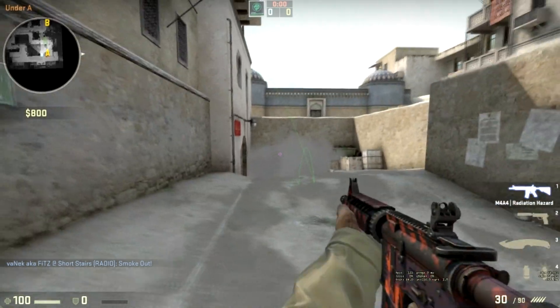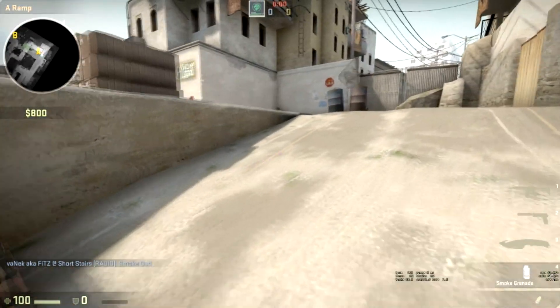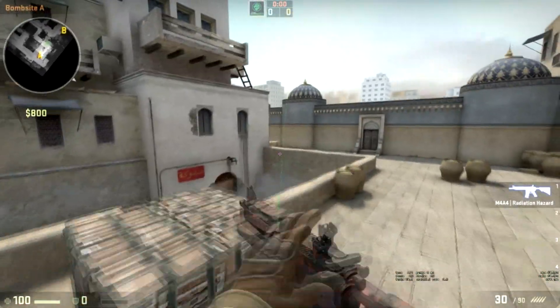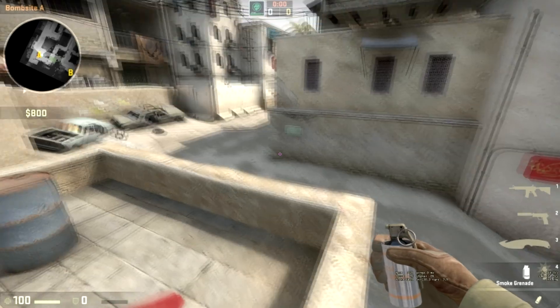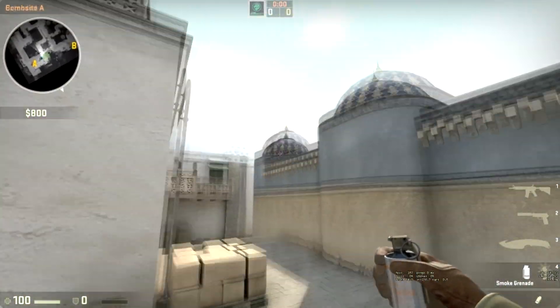You'll see that it lands pretty much in the middle of the CT spawn entrance, and it'll smoke out that entire thing, making it very easy to cross. And if there's already CTs pushed up — playing elevator maybe — you can either smoke out that cross like you normally would taking Long, or you can have the Cat players peek that spot and see if he's playing there. But you also have to be aware of the person that's probably going to be on Plat.